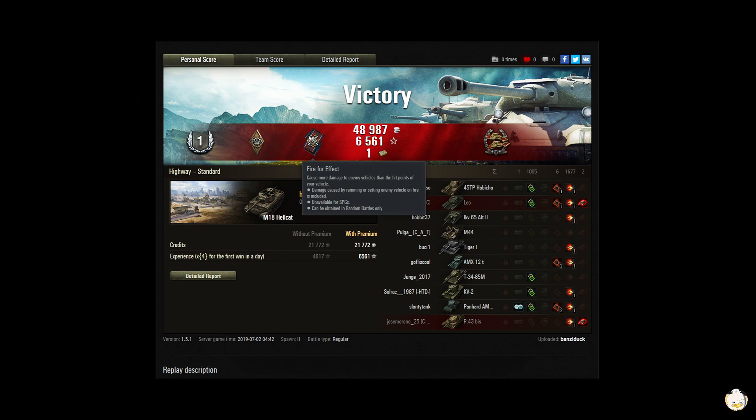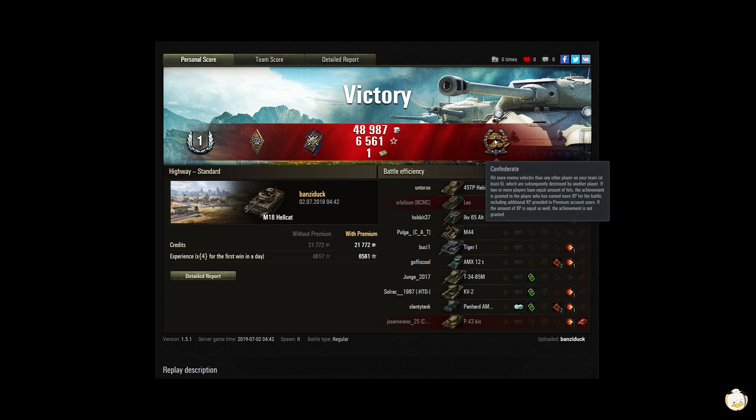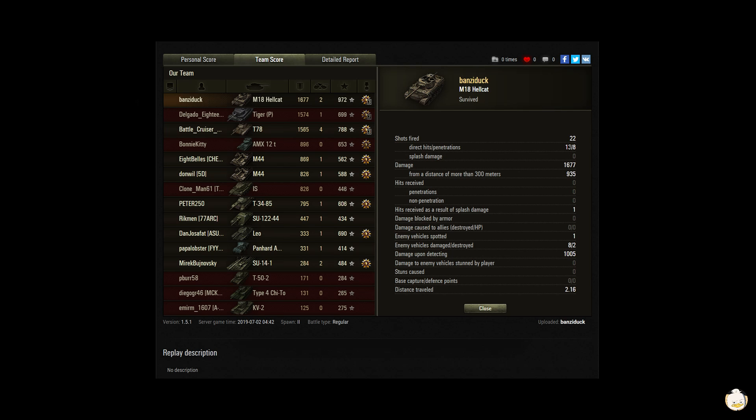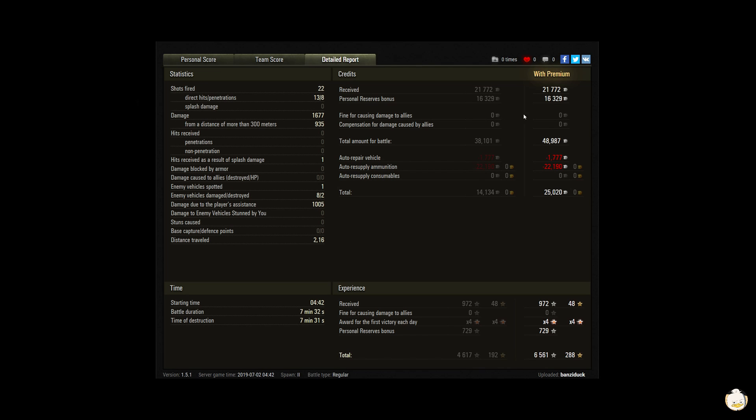Master First Class. Bruiser, Fire for Effect, got a Confederate. 48,987 in credits, 6,561 in experience — I did use my premium experience — and a Bond. I got 1,677 in damage, 2 kills, gives me a base XP of 972. Fired 22 shots, 13 hit, 8 penned — that's not very good. Got 935 damage from 300 meters out and managed to assist for 1,005. The word 'detecting' makes me think that's spotting.